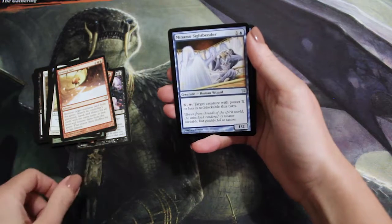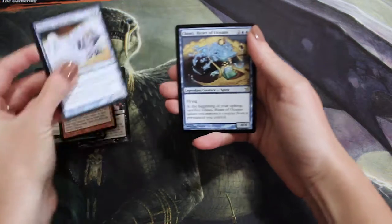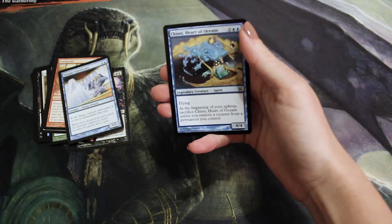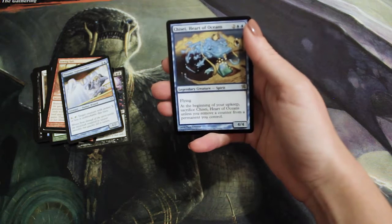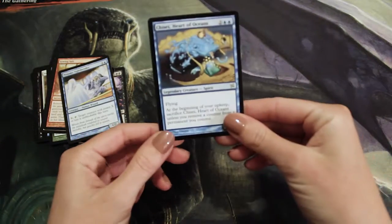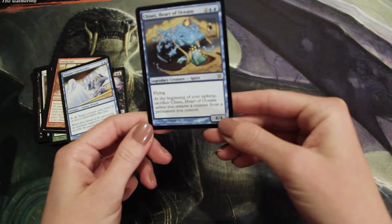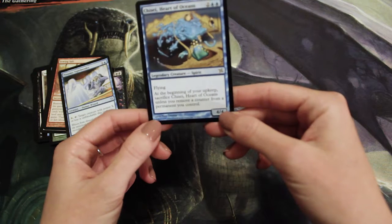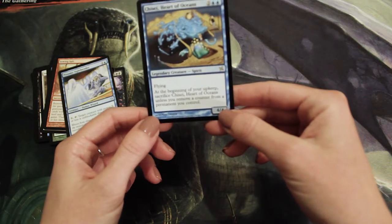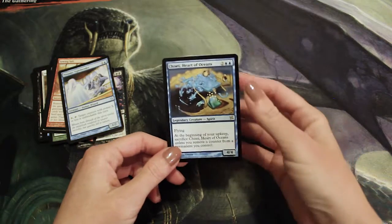Our rare is blue — it's Tricksy, Heart of the Oceans. I believe this is part of a cycle. It's two and two blue for a 4/4 legendary creature spirit with flying. At the beginning of your upkeep, you have to sacrifice Tricksy unless you remove a counter from a permanent you control.